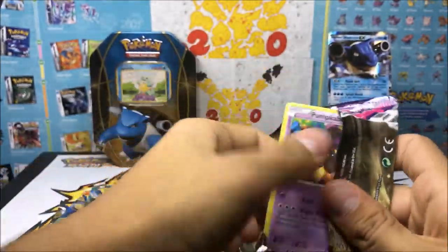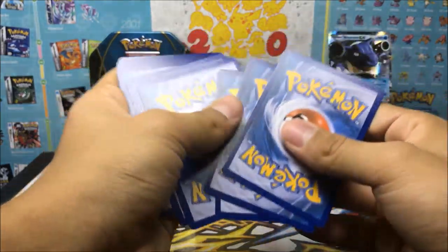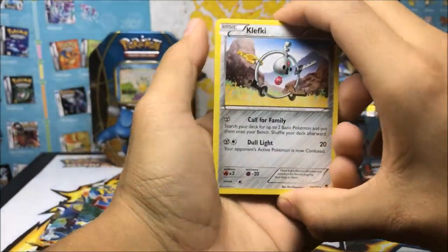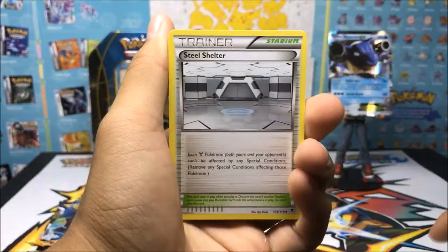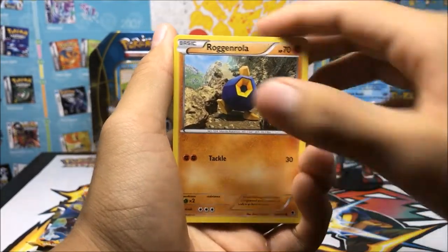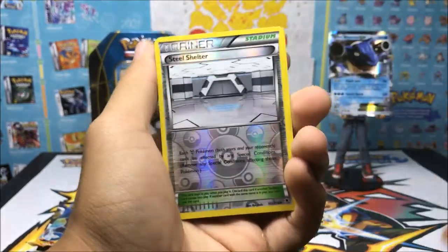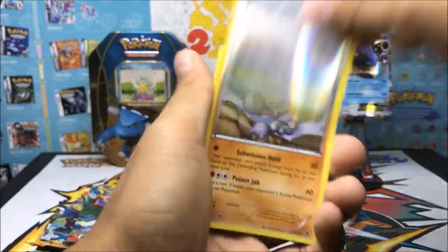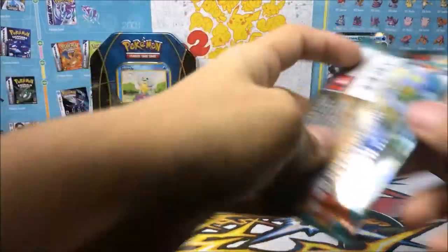We're always hoping to get an EX, something nice to have in the collection. Remember the rule — we go from the back, put it to the front. We got Koffing, some dragons, a trainer, Pumpkaboo. Goomy always looks good, a nice reverse trainer with those reverse Pokéballs. And the first card is a regular rare.